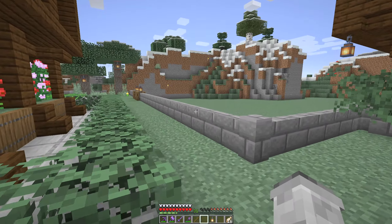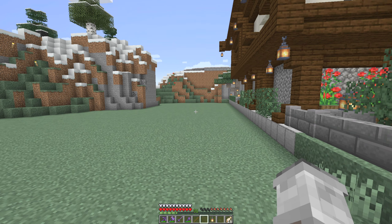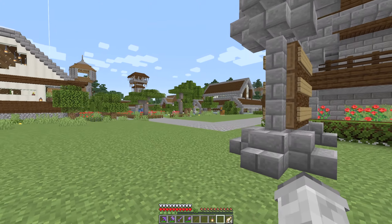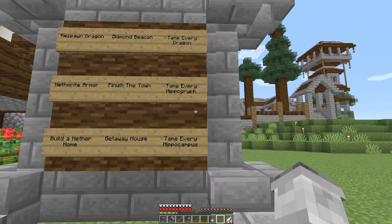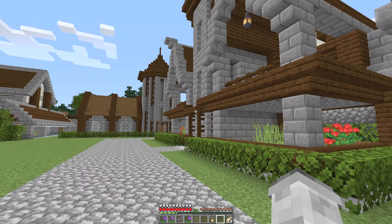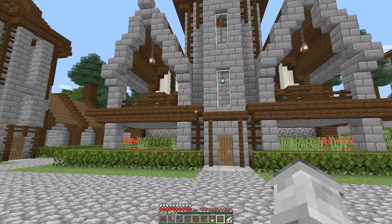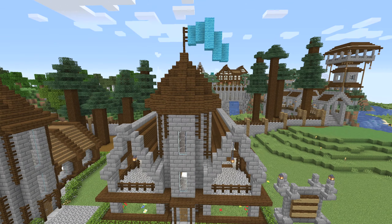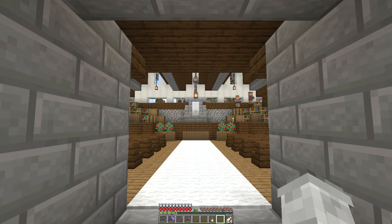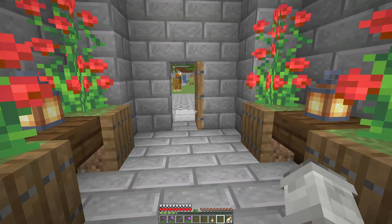Now if you guys remember, this was all water — and now it is all land. Here's the task board that I did not do. I asked you guys for a lot of tasks and honestly I just didn't do them — for good reason. I wanted to do them in the up-to-date 1.12 version of the mod. Here's my first attempt at the pillar, and it's a very suggestive building. This is the town meeting area — that's where I would sit.